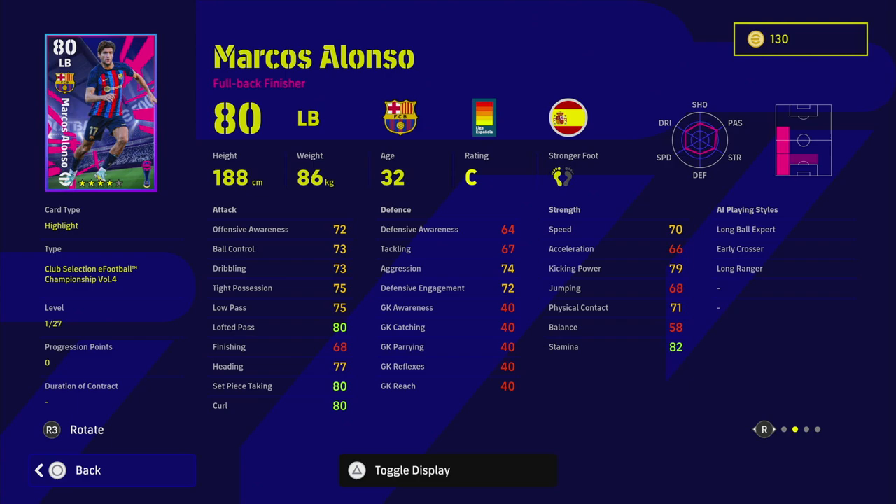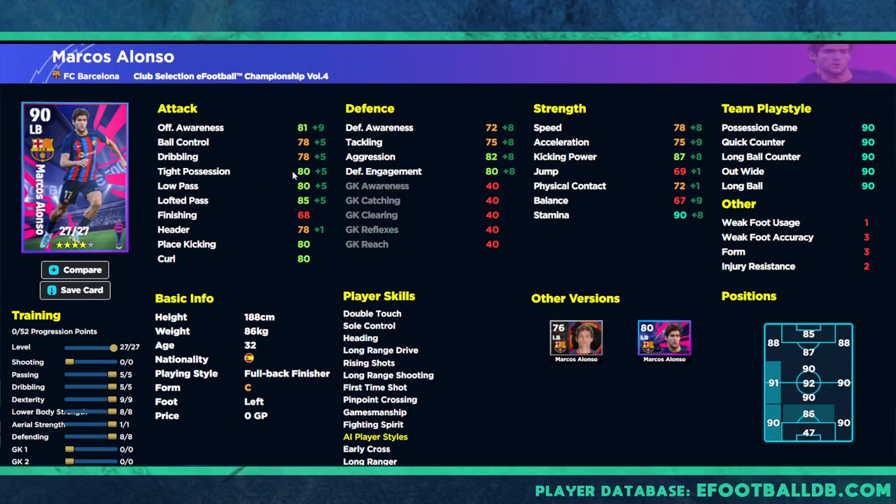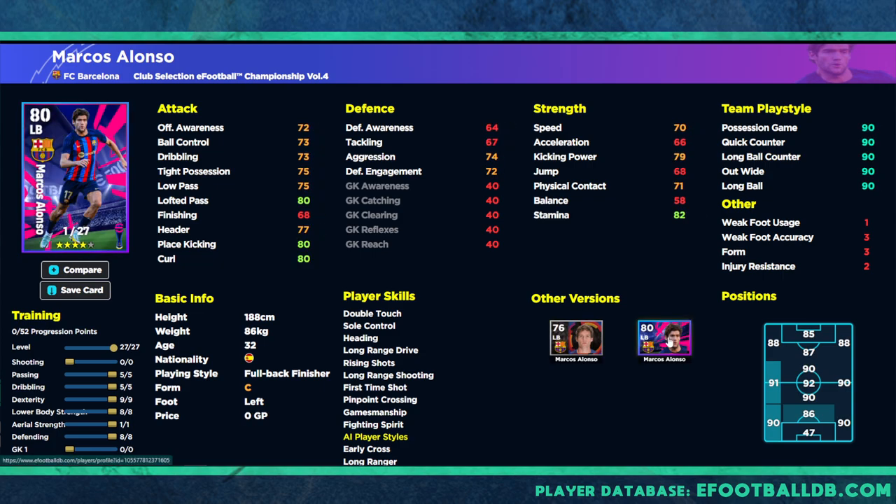So you've got a nice yin-yang thing with Balde and Alonso — both options are there. Looking at the rest of his stats over on eFootballDB, we have a 90-rated leveled-up Marcos Alonso with excellent stats across the board depending on how you want to train him. I will do dedicated training guides per player if you want to see them. We have eight teams to go through so there are a lot of player breakdowns. These guys are similar to their standard versions — Alonso's standard card has 35 levels compared to 27, so you get a bit more bang for your buck with the team play style.